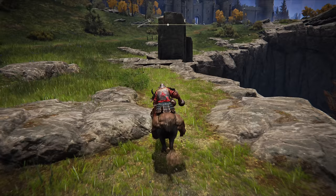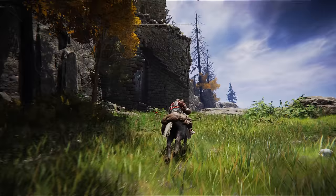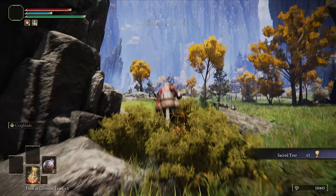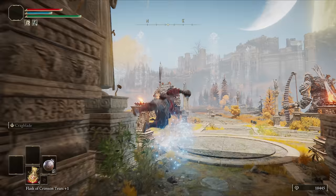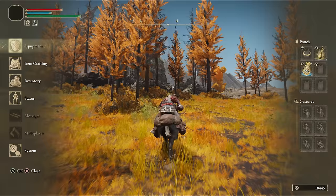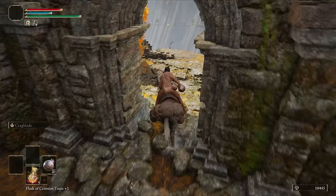Our next stop is the Grand Lift of Dectus. The only thing we need to grab on the way is the sacred tear in the Bellum Church. At some point along the route, swap your talismans over to the Blue Dancer and Axe. When you reach Altus, head straight for the Altus Plateau Grace, then northwest to the Lux Ruins, taking off your armor to activate the Blue Dancer Charm on your way.